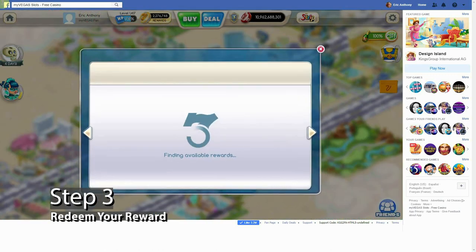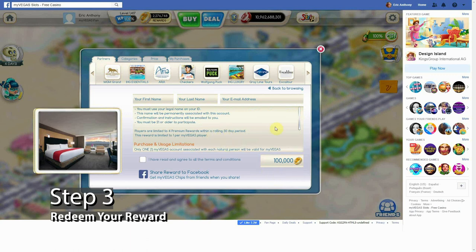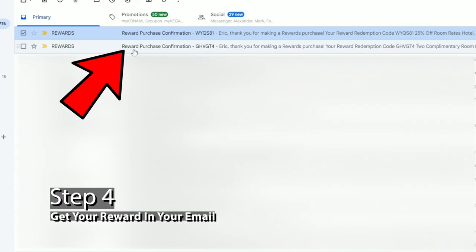If you and your travel companion already have MGM Rewards cards, you can skip over to step three. Step three: once you've earned enough points, go to the rewards section of the game. Here you can pick the appropriate hotel in Hotel Reward. Enter your name and email address to confirm and exchange your points. Be sure to use the same email address you used for your MGM Rewards card, or else this step will not work.